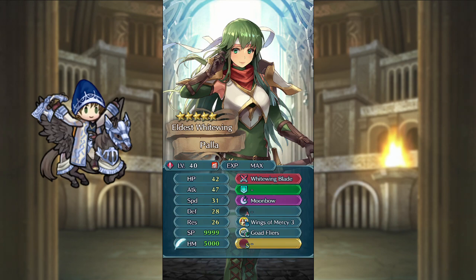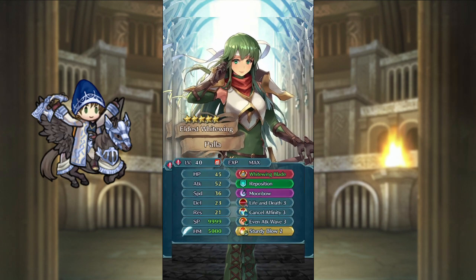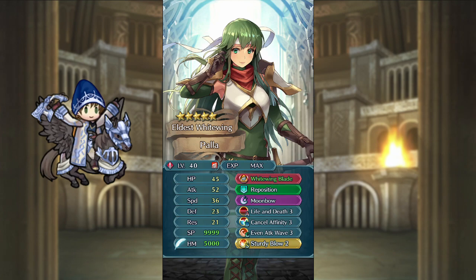I wouldn't use her outside of a flier team. I'd give her an aggressive build for high damage, and Cancel Affinity on the B slot so she can actually kill blue enemies. With some buffs from her team, Pala will have enough stats to kill most enemies, though she'll still struggle against tanky blue enemies. You can also play a tankier build if you don't really care about killing blues — Fury, Vantage, and a Brazen Shield will give her a lot of stats, and Pala will work great as a dual-phase unit.